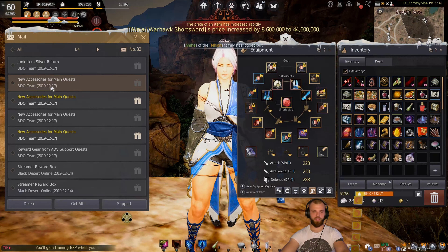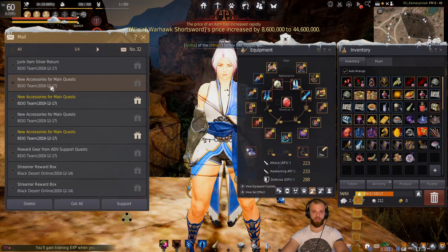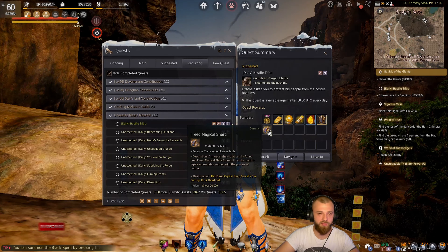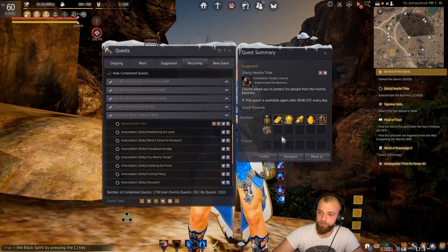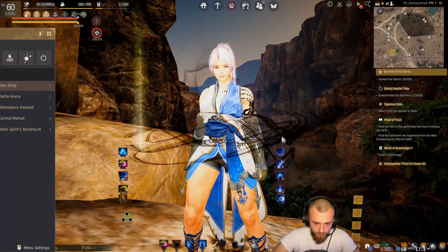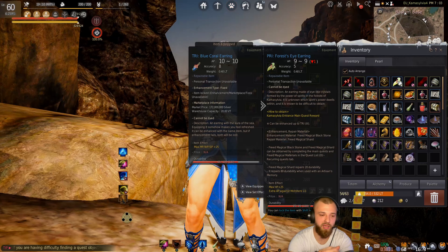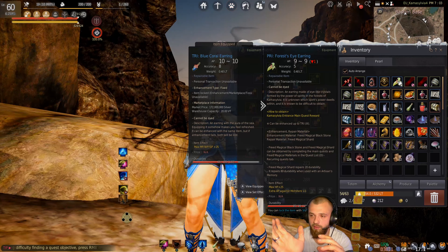If you haven't done some side quests from the node manager, you'll have to do those first as they're mandatory before you can open the daily quests. But they're super easy and can be done in five to ten minutes. The Freed Magical Blackstone is used for enhancing and the Freed Magical Shard is used for repairing.